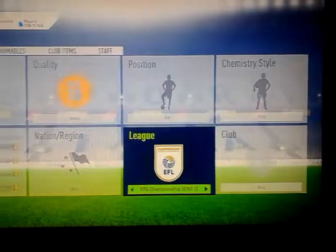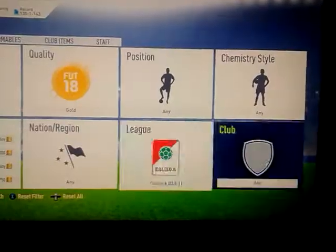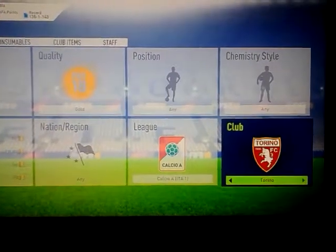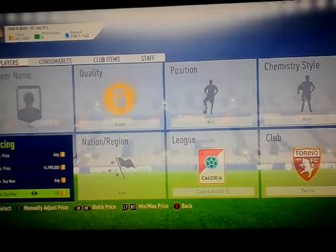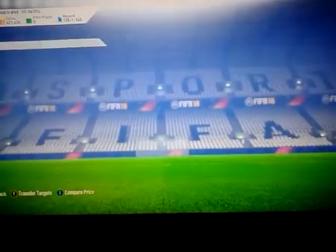So that could be very very good. The next game is going to be in Calcio A — it's going to be Torino versus Lazio. I'm checking Torino players and I don't know how much they're going for — about 600 coins, very very cheap, around 500 coins.